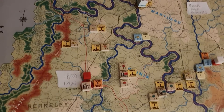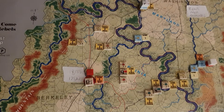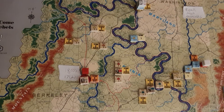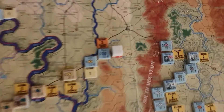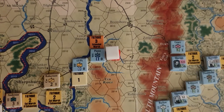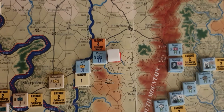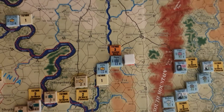A Union Brigade got badly mauled in the Northern Shenandoah area and was basically spat out by a Confederate division. That unit is pretty much wrecked — it's exhausted, with a fatigue level of 3 and a demoralisation level of 2.